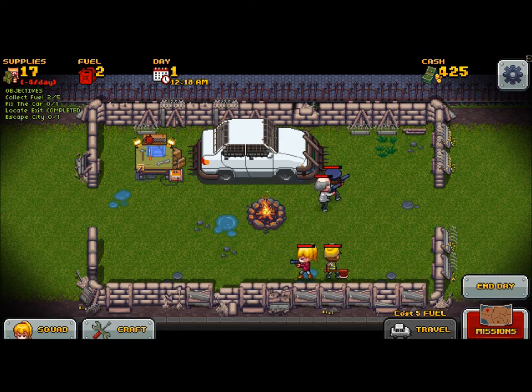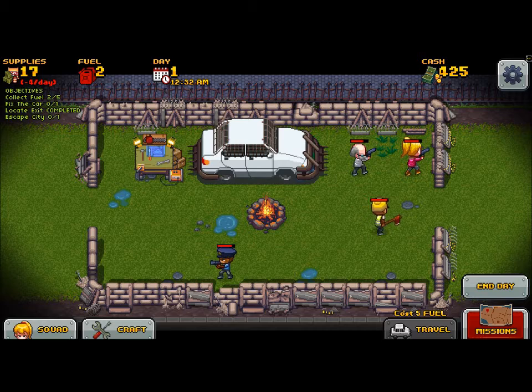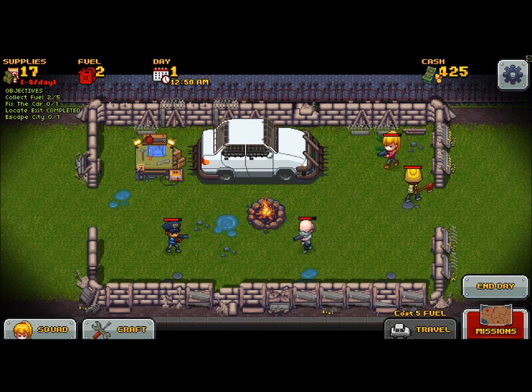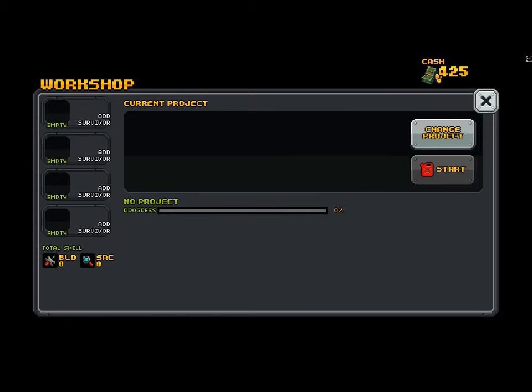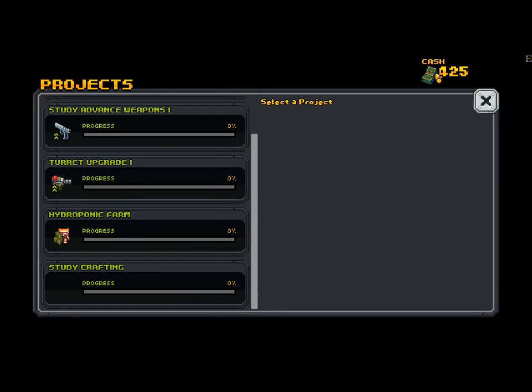But this is the HQ. This is where your survivors go after a mission. Each day they consume supplies — right now, since I have four survivors, it's four a day. Fuel is what you need for the car and to do projects. Down here at the craft menu, you've got projects you can research to help out your survivors, like advanced weapons, turret upgrades, a hydroponic farm, which I did myself before — this is about day three for me. It didn't give me any supplies. It's supposed to give you one extra supply every day. I don't know if that's supposed to happen or if it bugged out.